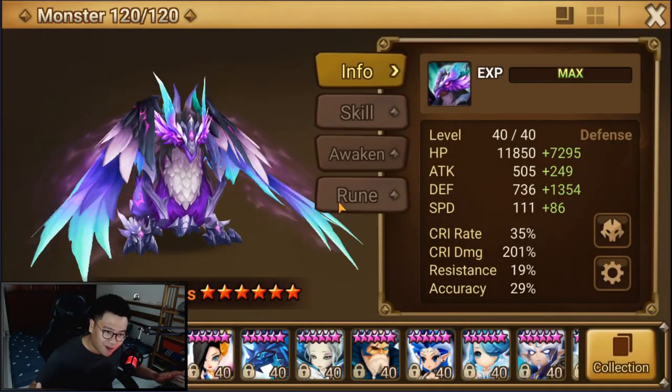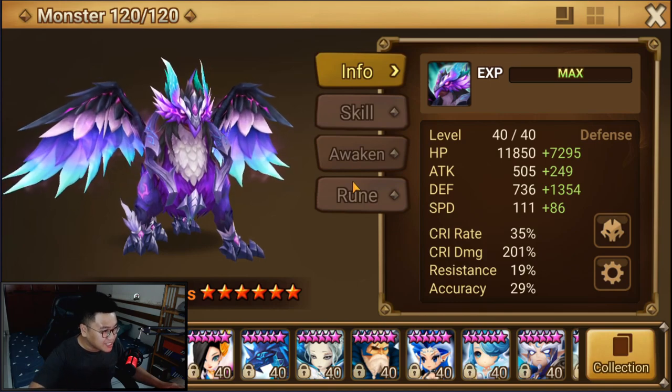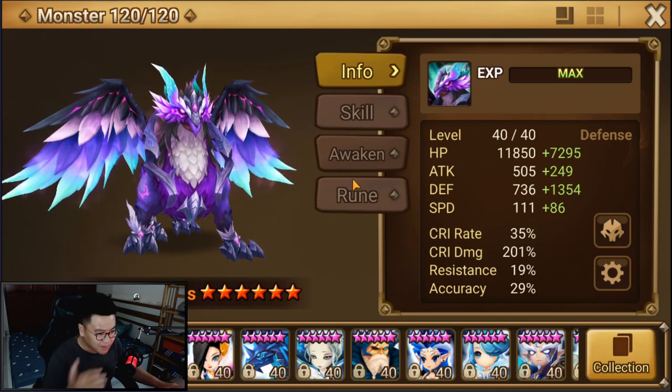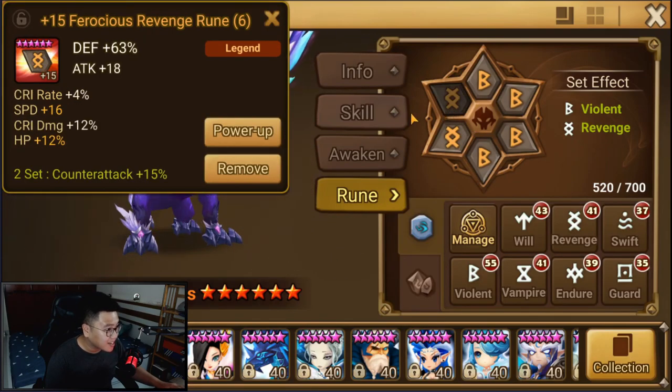The moment we've all been waiting for — the Dark Griffin Varus test. My Guilty just finished farming for this guy a couple minutes ago, and now he's on Violent Revenge, Speed, Quick Damage, and Defense.